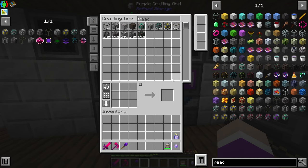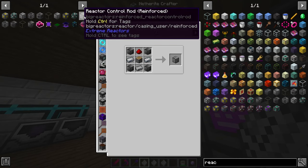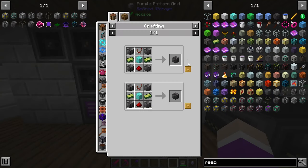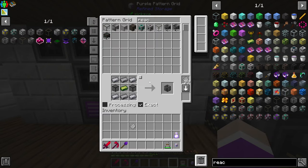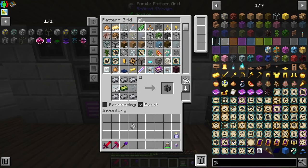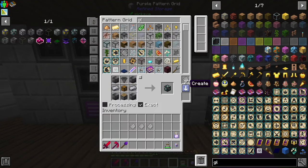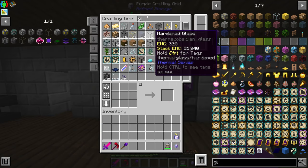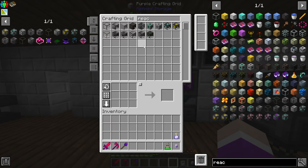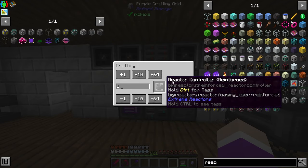I've already set up a crafting pattern for those. I can actually go straight to reinforced versions, so there's no point making basic ones at all. Let's set up the reinforced controller, reinforced glass, reinforced control rods, reinforced solid access port, and reinforced power tap. Now I can make 15 fuel rods and 5 control rods, two solid access ports, one power tap, and one reinforced computer.